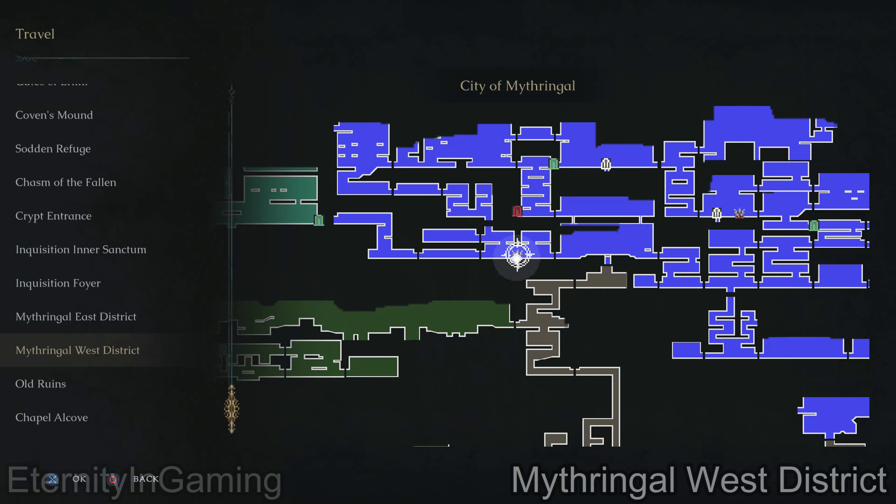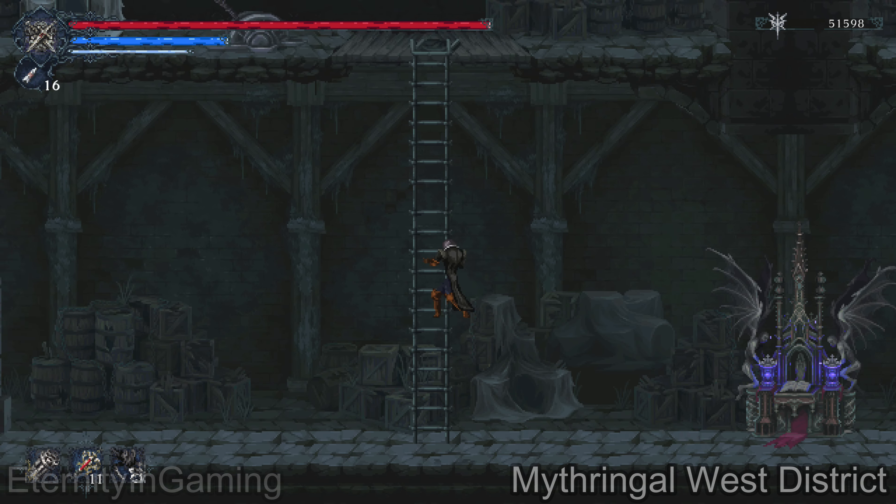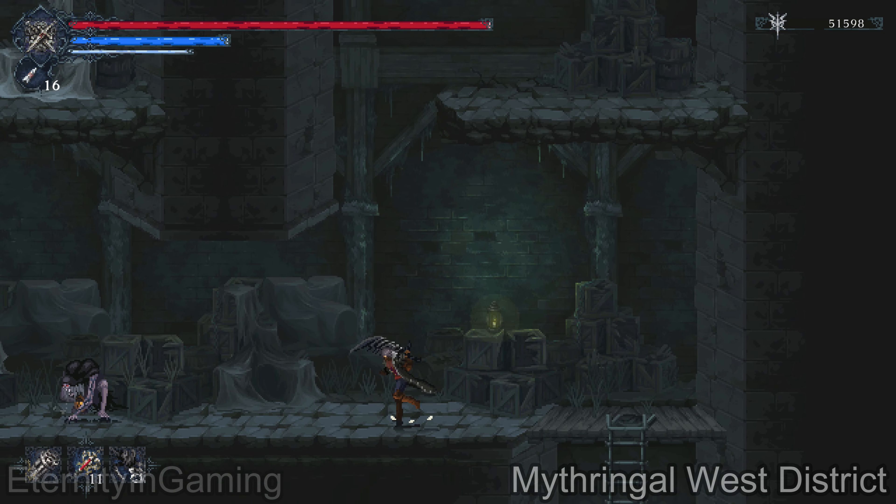Starting from the mid-run call West District altar, I'm going to be taking the shortcut from the previous video. Hopefully you have this — if not, you should be able to follow the map up here. I think you had to come up here for the campaign.